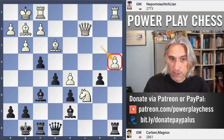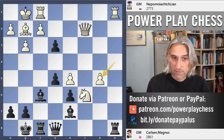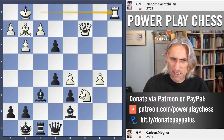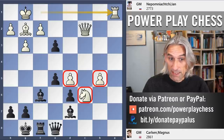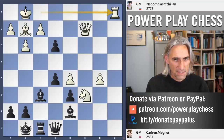Pawn takes Knight, pawn takes e3, a-takes b5, Rook takes Rook, Rook takes Rook — this is really brewing. Carlson looks like he's made some kind of breakthrough on the kingside, but nothing is clear yet. White's b-pawn looks pretty menacing, supported by the knight — that could be coming through. Has Carlson misjudged this?